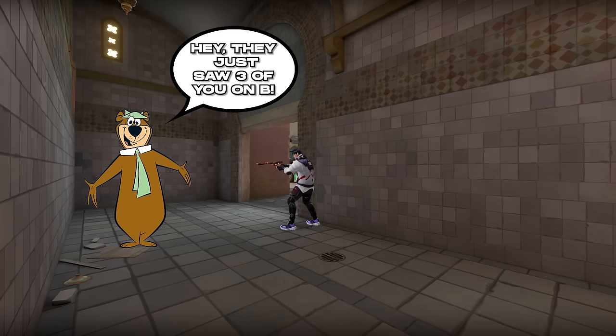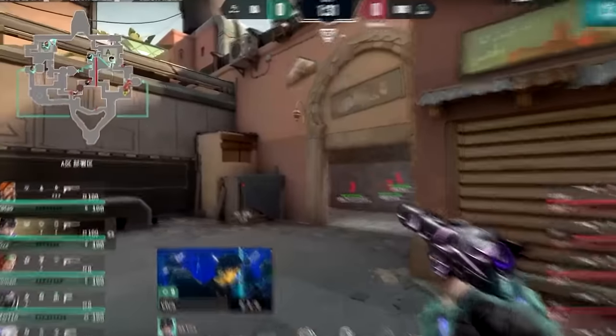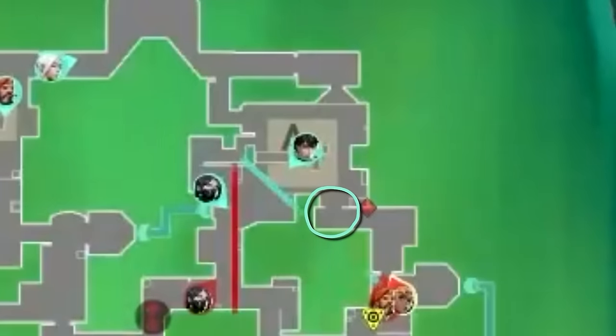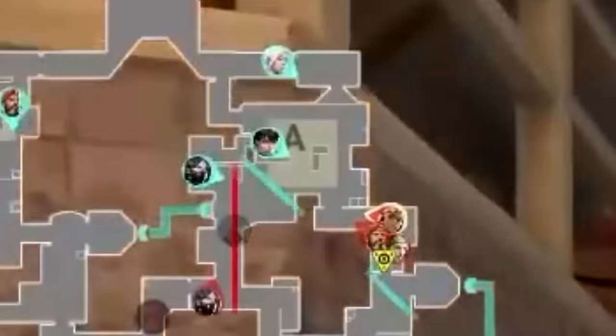ISO is smarter than the average bear and knows that the offense just saw 3-B. Odds are they're booking it back to A. So this backpedaling is just Viva bracing for impact. His backup plan after losing Showers must be to contest this choke point with Jet, who's now rotating over to heaven with a sheriff. But by the time she gets here, the attackers have already contacted all the way up Showers.